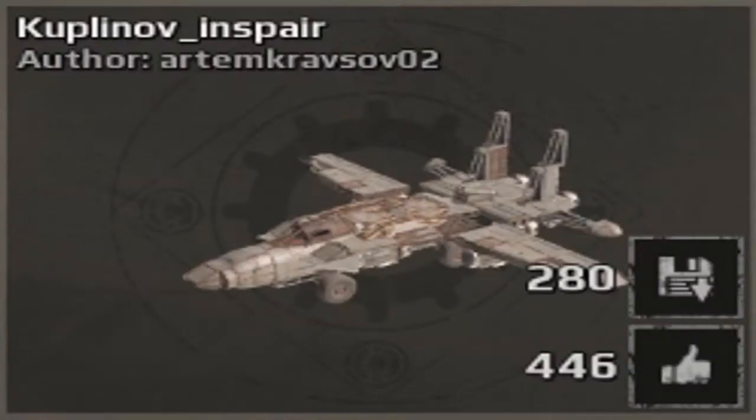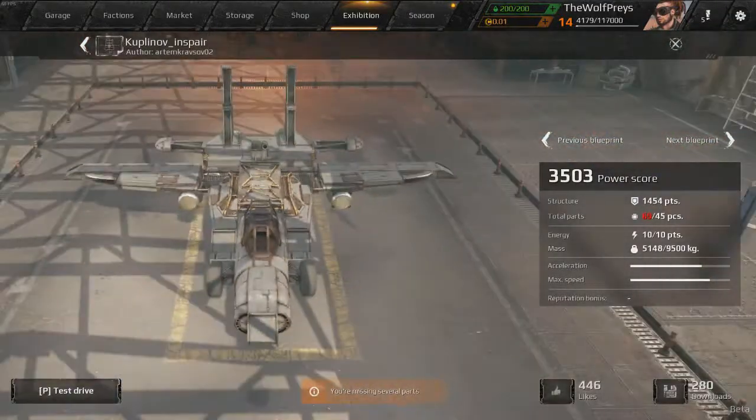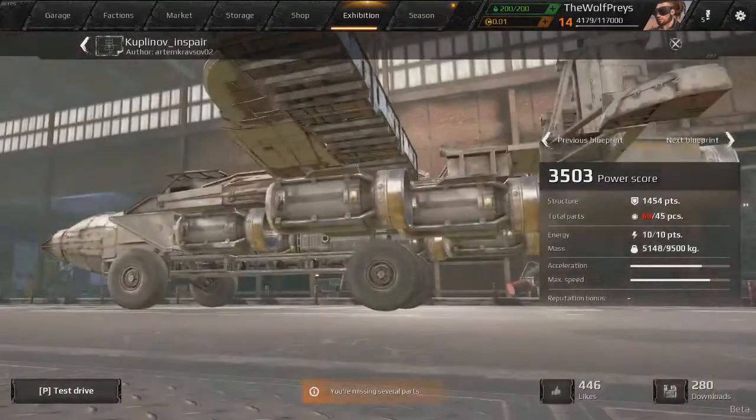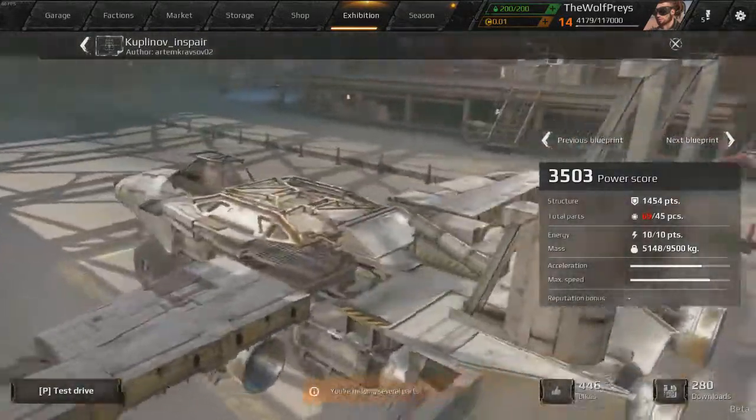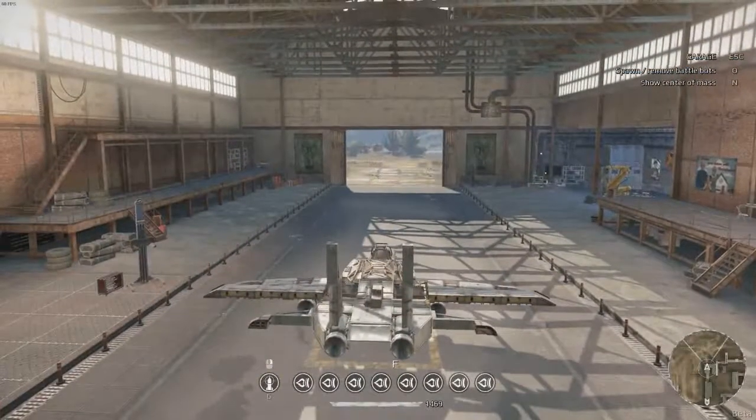Over here on the next page I see the Kuplinov Espar — something like that. It looks very cool, it looks like a jet, and of course any jet in the game is always a lot of fun. This one doesn't quite look like it'll fly — I do see a whole bunch of rocket boosters, but I don't think we'll be able to fly with it. We'll go ahead and check it out anyway, of course.